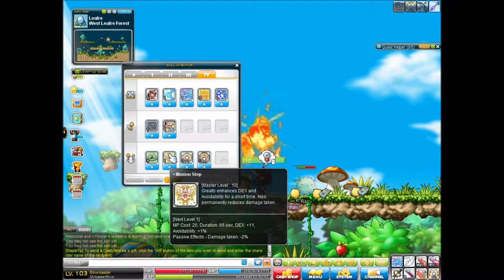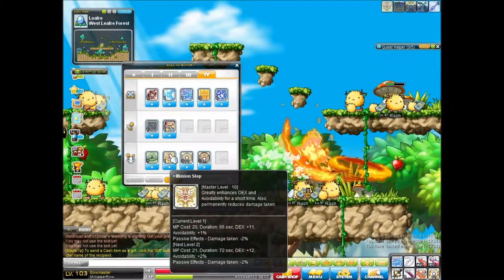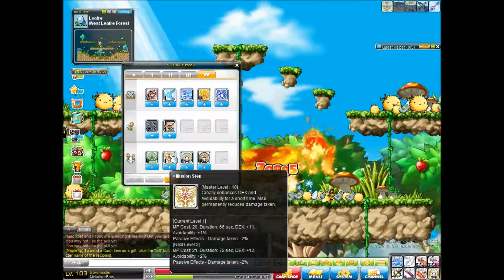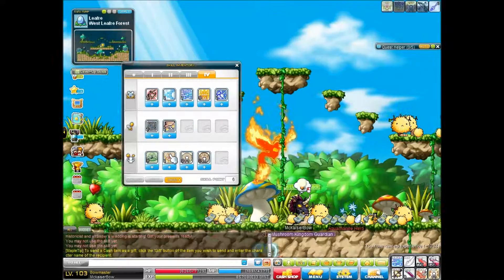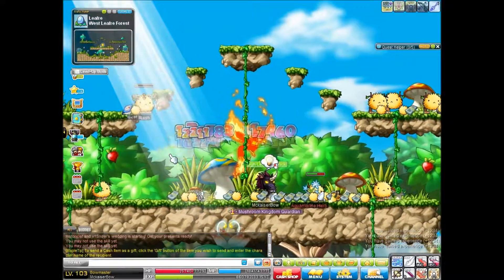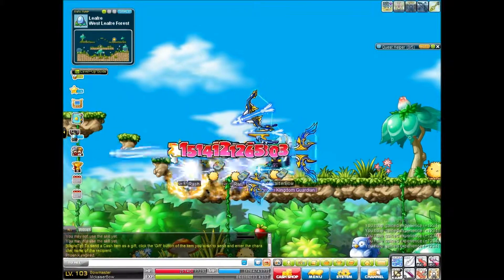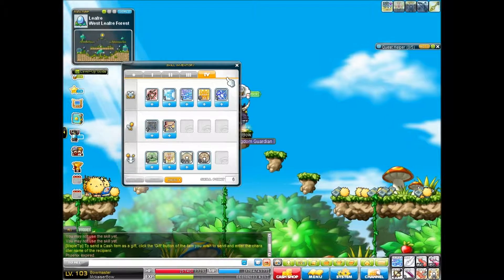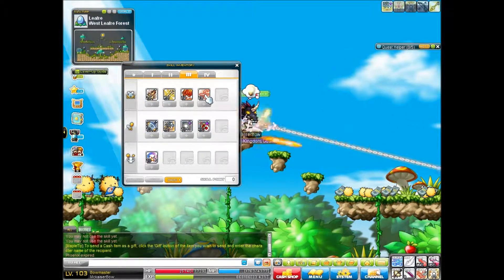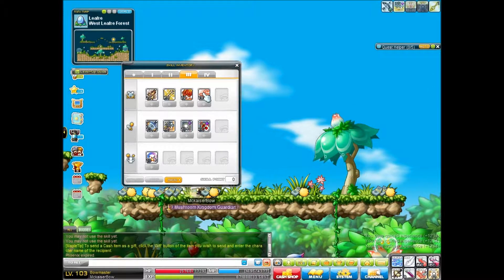We got Volution Snap — definitely mastering that. It's pretty cool. Also gives us damage taken minus 2%. That is the change to Bowmasters. I really like the changes they made. Skills look really nice, that'll be a fun class to play.